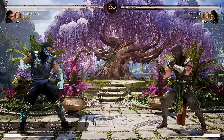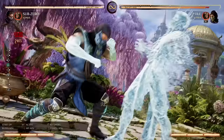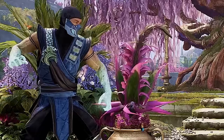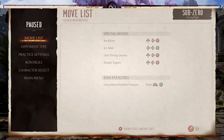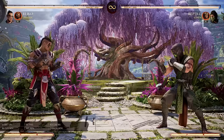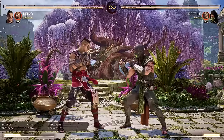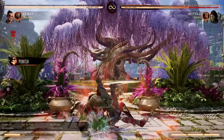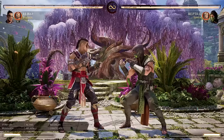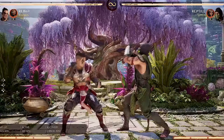Some characters have overhead starters or overheads in their strings, and those can also be punished with an up block, so you could use overheads to bait the opponent's up block as well. Does this work with command grabs? Let's switch to a grappler and find out. Reiko has the most damaging command grab in the game, especially combined with Darius. After telling Reptile to up block — 30%! That's crazy. Reiko's default command grab does around 160, which is less than a regular throw.